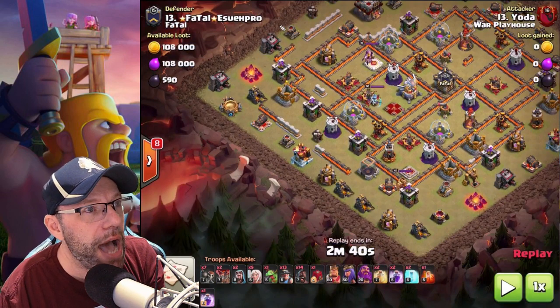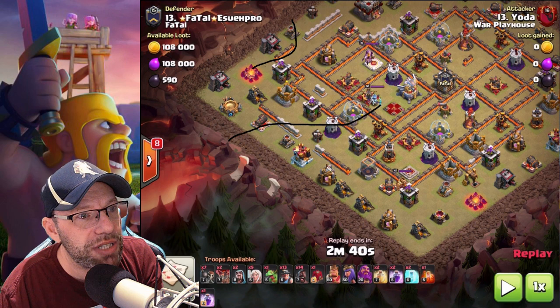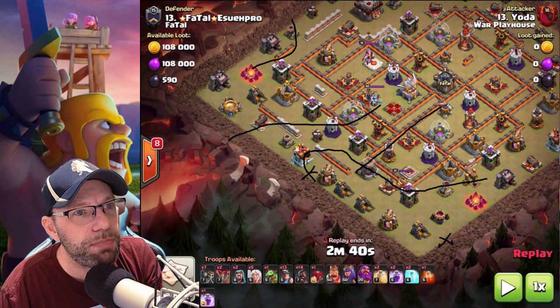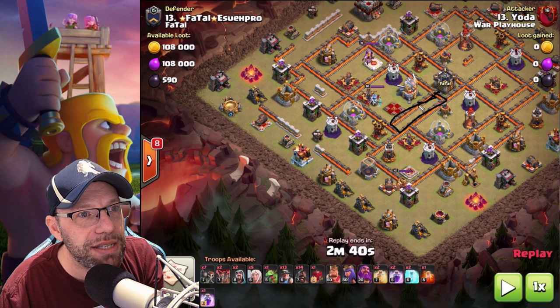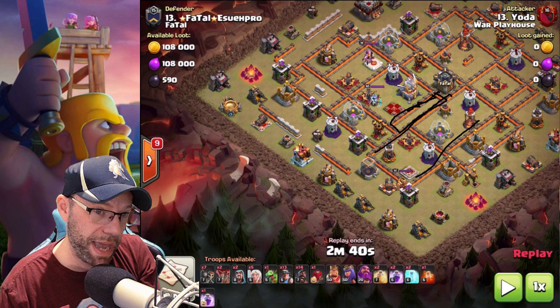But I digress. So again, the baby D is supposed to take care of this. Queen is gonna charge into here. Gonna use the king over here - king's gonna go in like this and take care of all this. Siege barracks down over here. Miners, piggies through this. Always looking for these types of spaces on the base. When you have spaces like this, it's gonna keep your miners and piggies moving through the base.